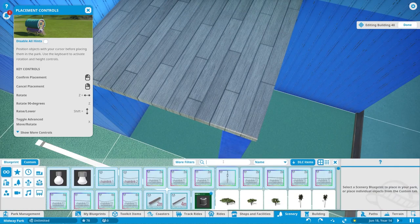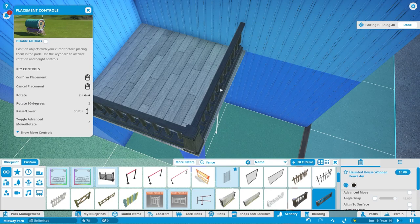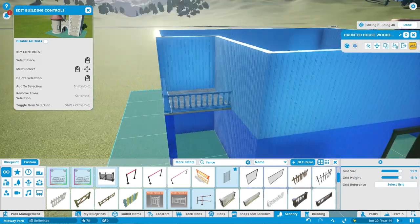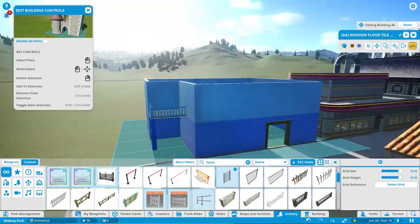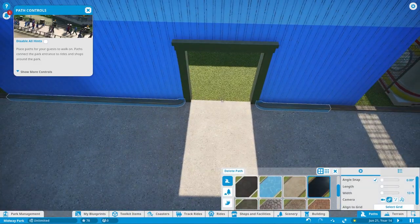Logistically does the balcony have a purpose in a security building? No. Nobody's gonna come up here, there's no reason for anybody to come up here. But we just did it because it honestly just looks cute — that small little balcony overlooking the midway.